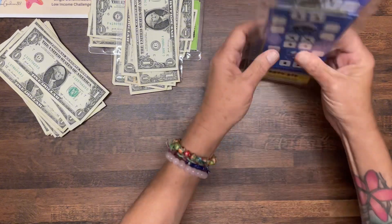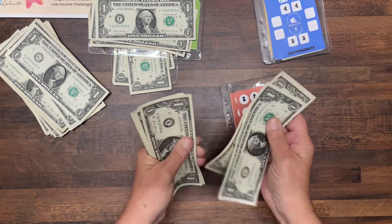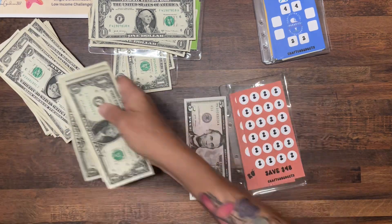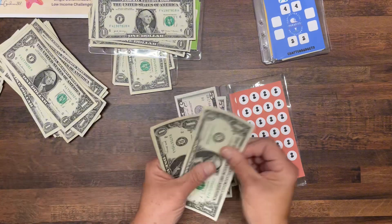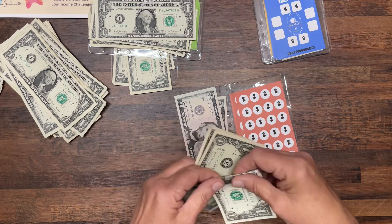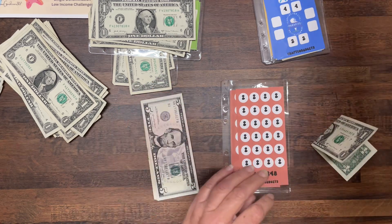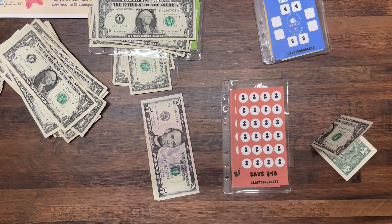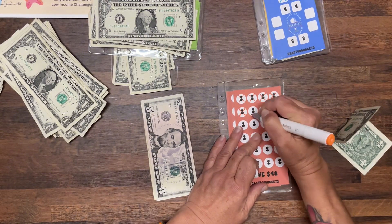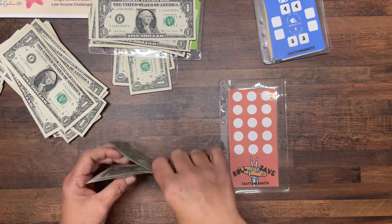What did orange get? One, two, three, four, five — grab a five — six, seven, eight, nine, ten, eleven, twelve, thirteen dollars. So we're going to have a dollar left over. We need to mark off twelve on the orange card: two, four, six, eight, ten, twelve. And we have a dollar hanging out for a buddy for next Thrifty Thursday.